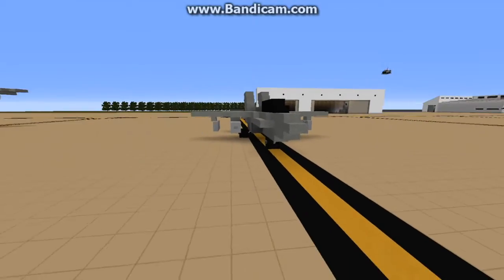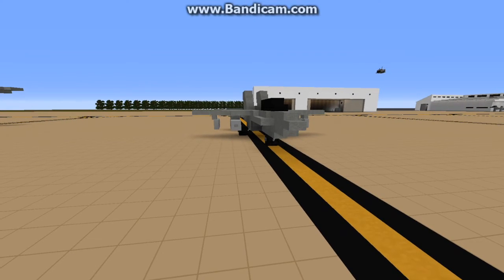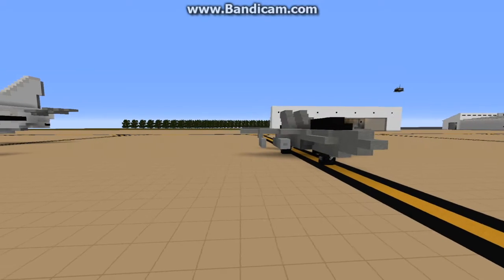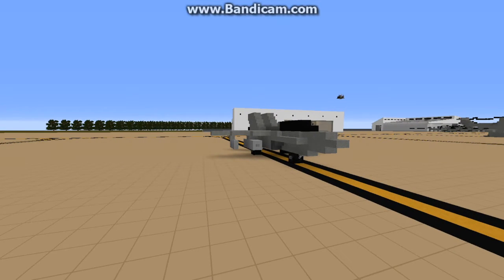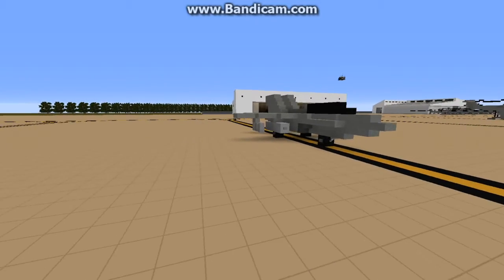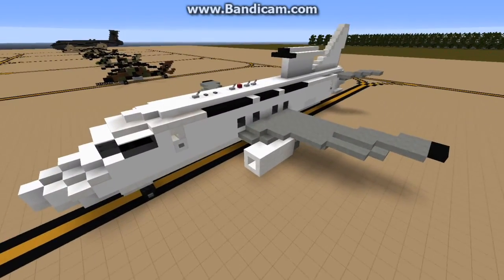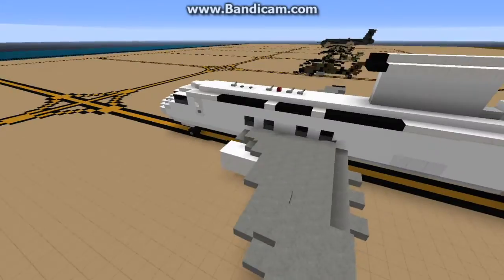Now I might actually do some more editing with it, which will probably be jumping it up a bit more just to give it the spacing — like, if you look at an F-18 landed, the actual landing gear extends down a fair bit more than it does on this one. And I just realised that. But this one was requested. I know you have seen this one before, but that was in a video that was only up for a day or two.